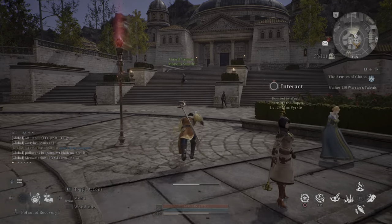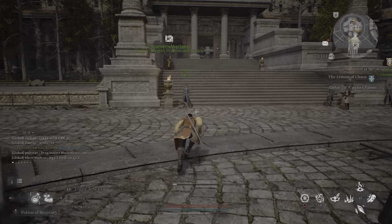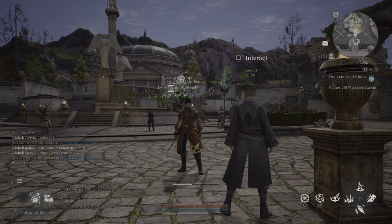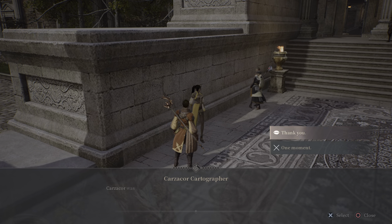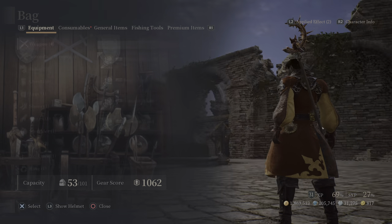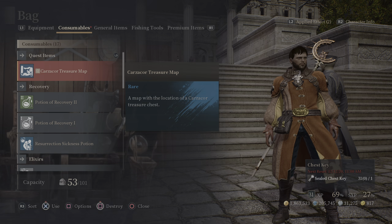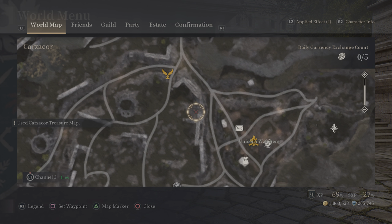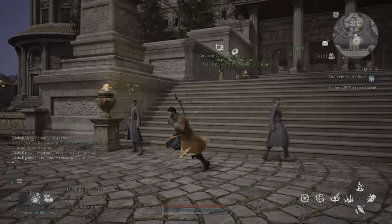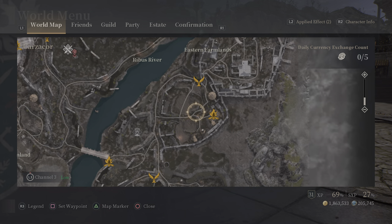Now we've got our treasure map fragments. What you want to do is go down to the cartographer. I've got 20 fragments so I can do two runs. Now this is really really important when you're farming — I made this mistake myself numerous times: each time you do the map you must read it first. The map location in Karzacor is always in the same place, down the bottom right of the map in that forest, but you have to read the map before going there.